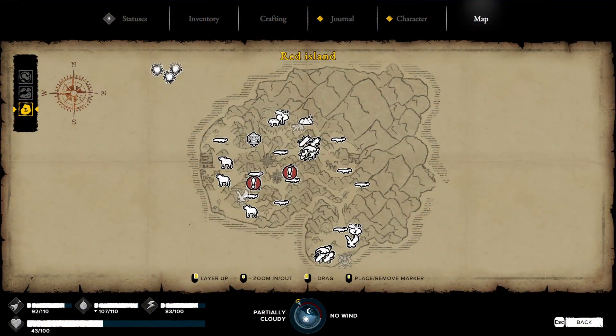The bird region itself has no coal deposits, therefore we are now looking at the buffalo region, specifically the red island. The red island has two different coal deposits on it, both located in the interior of the island on an elevated mountainous platform. For some of them you have to go around on little catwalks to get to them, but you can get to both of them fairly easily.